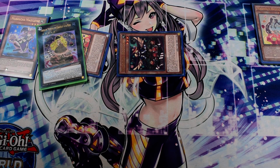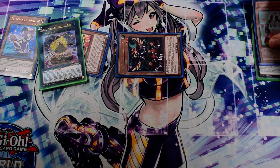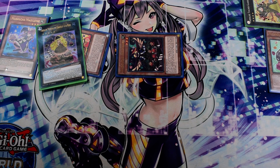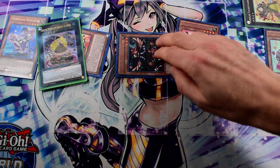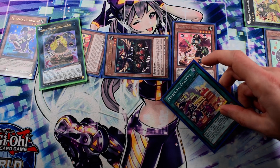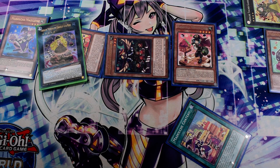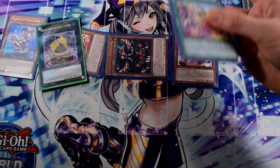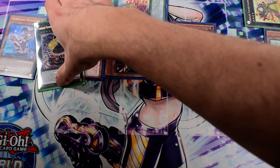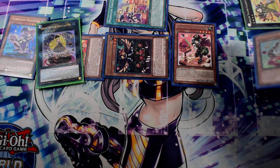Next, activate Hootcake's effect — banish Teacher from the grave to special summon Messengelato from the deck. Activate its effect to search Chateau. Activate Chateau. Its shadow effect shuffles Anjing back to the deck.